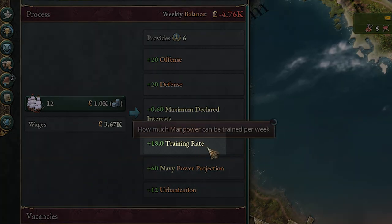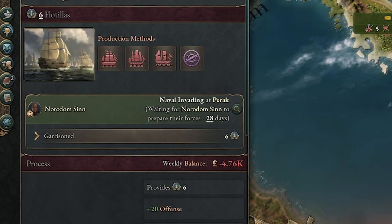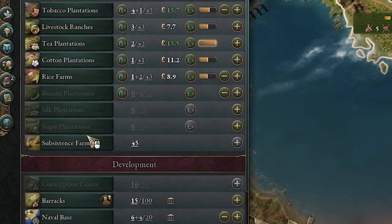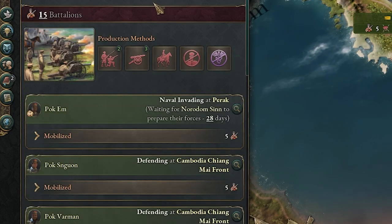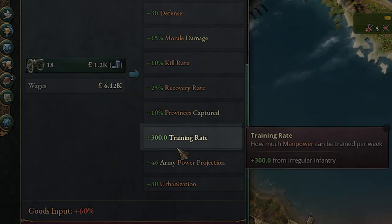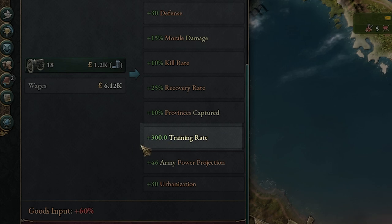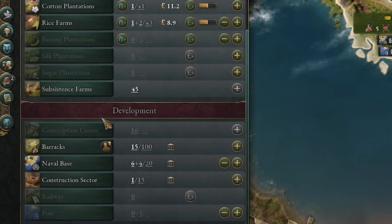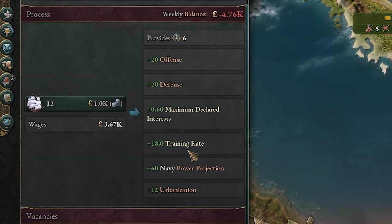The training rate here is plus 18, and this is at a size 6. Let's compare this to a barracks — we have a barracks here that is size 15, so more than double the size, but they have a plus 300 training rate. You can see the difference: plus 300 compared to the naval base's very small 18.